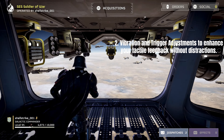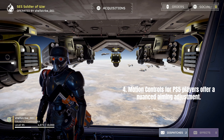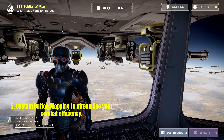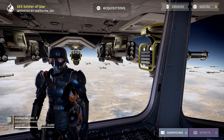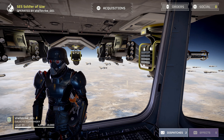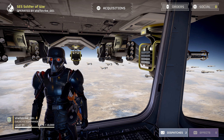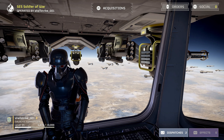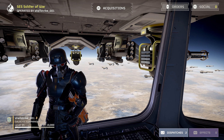In Helldivers 2, whether you choose a controller or a keyboard and mouse, understanding and optimizing your input method is key to dominating the battlefield. Here's a recap: optimal sensitivity settings for better control over your character and aiming; vibration and trigger adjustments to enhance tactile feedback; leveraging aim assist for split-second targeting; motion controls for PS5 players offering nuanced aiming; custom button mapping to streamline combat efficiency; mouse precision and keyboard button accessibility advantages; and how adaptation to your preferred method often depends on prior gaming experience.